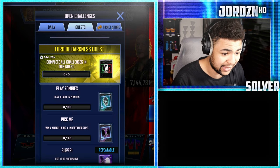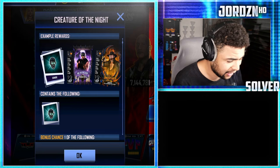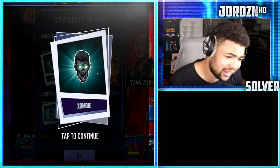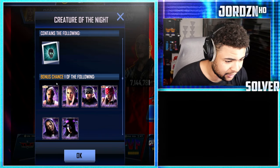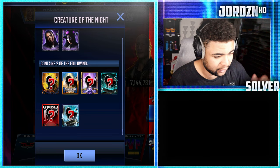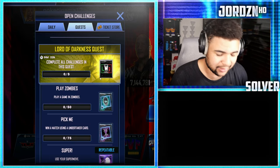Getting 50 games in Zombies gives you a zombie profile picture — like a champ icon — plus a bonus chance at any of the Undertaker-themed cards and two cards from Tundra all the way up to Inbar No tier, which is really really cool.